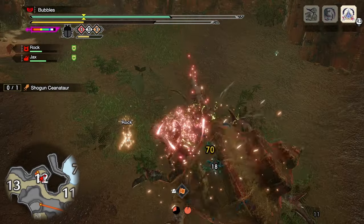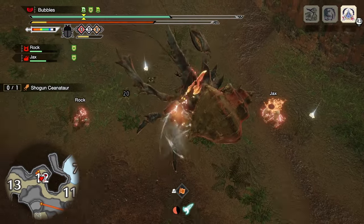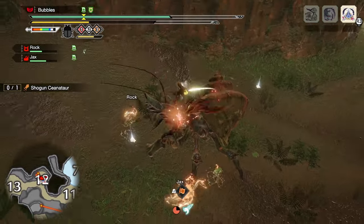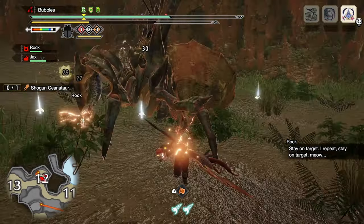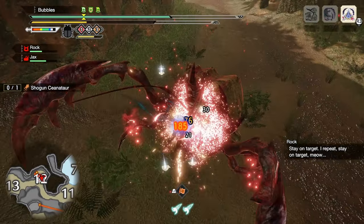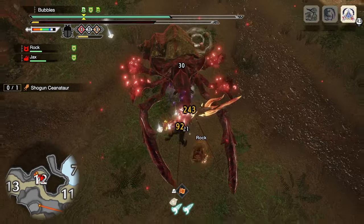As I said in a previous one — I can't remember which one exactly — but the kinsect is actually really nice on insect glaive with powder mantle, because you can use your kinsect to activate the blue buff if you were to get it. I'm not letting myself get enough stamina back, that's why we have to finish early with our triple hit.